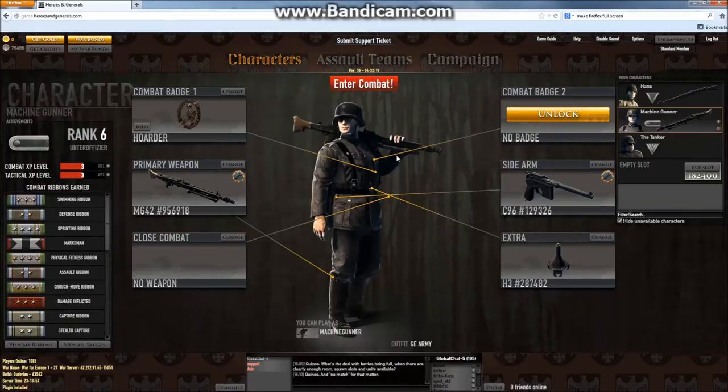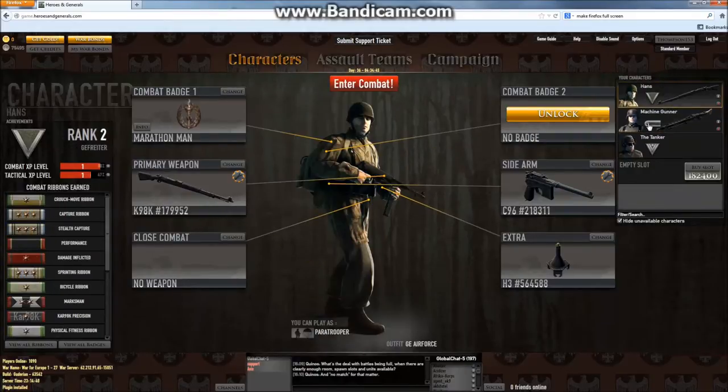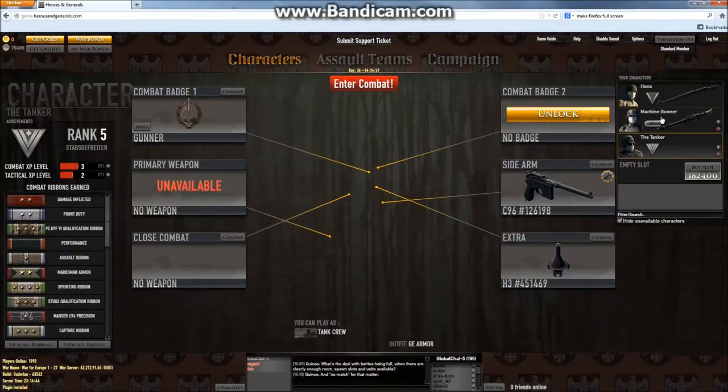I have been playing this for about 12 days now — I started about a month ago. When I first started I was playing as the Americans, didn't know really anything. This game is not very newbie friendly, so I quit. About 12 days ago I came across it again in a YouTube video, or just saw it on my desktop, and figured I would play it again. So I've been playing it every day since then for several hours a day. I managed to get three characters: one is a paratrooper, one is a machine gunner, and the other is a tanker.